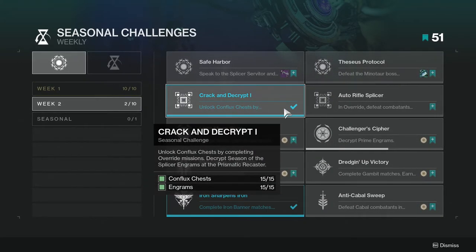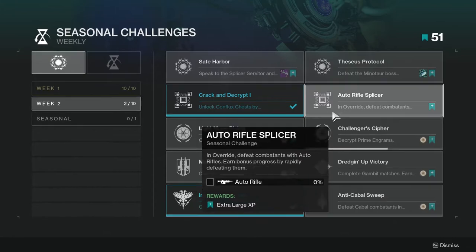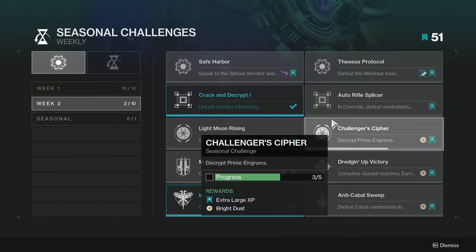Crack and Decrypt - I already have conflux chests and engrams, 15 each. I've played a lot of this. Auto Rifle Splicer: in Override, defeat combatants with auto rifles and earn bonus progress by rapidly defeating them. This is not going to be too hard.